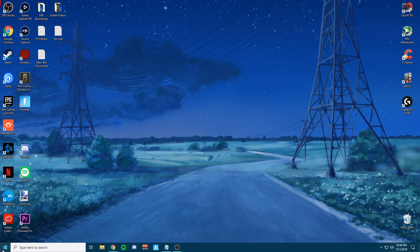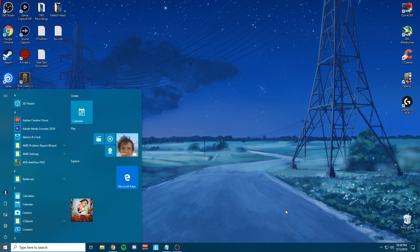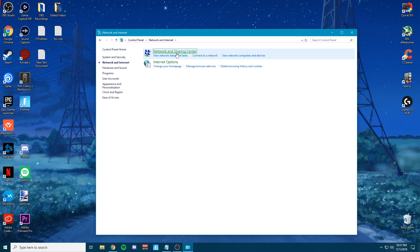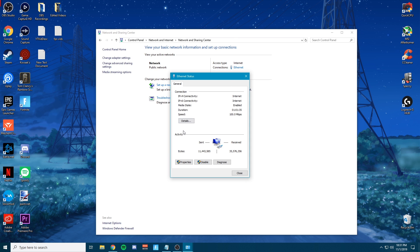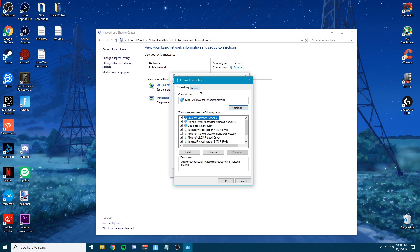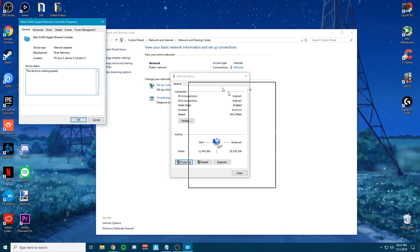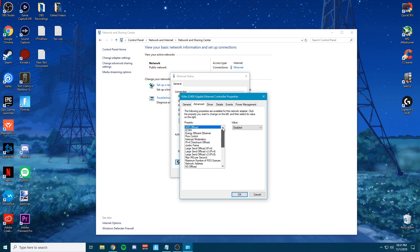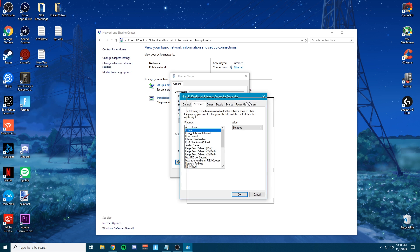The first thing you want to do is type 'Control Panel' in the bottom left, go ahead and click Network and Internet, then click Network and Sharing Center, then click Ethernet Properties — make sure you click Yes — then click Configure. This window is going to come up; go ahead and click Advanced, and here you're going to see a list of options and settings that your ethernet runs off of.